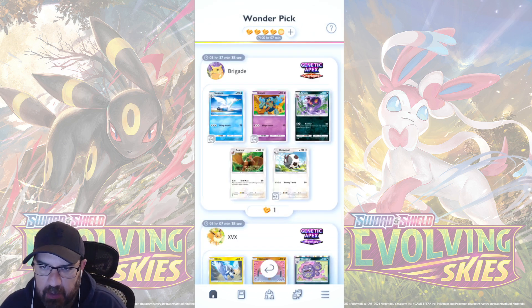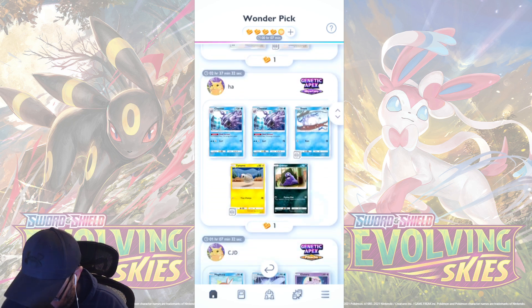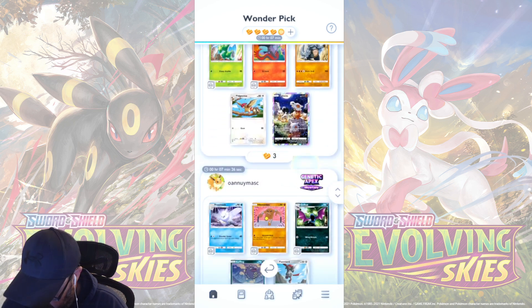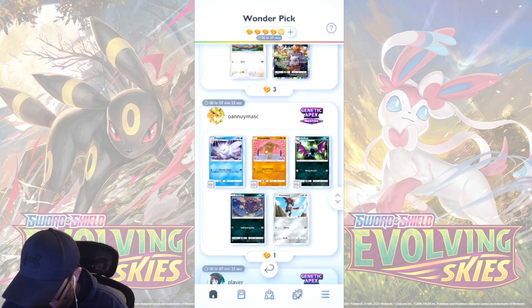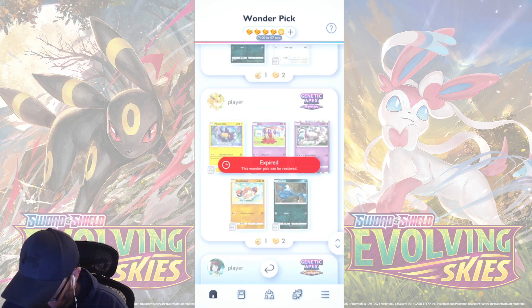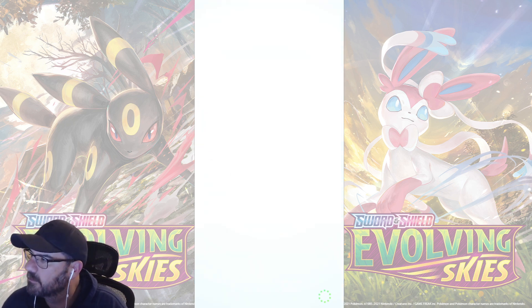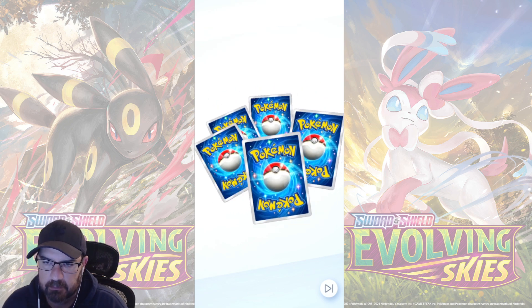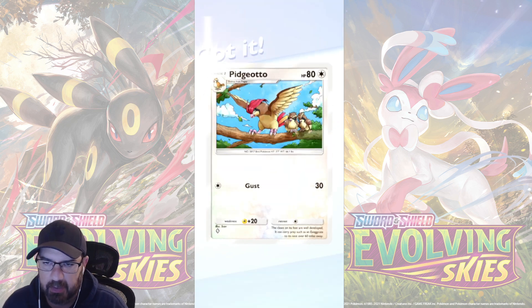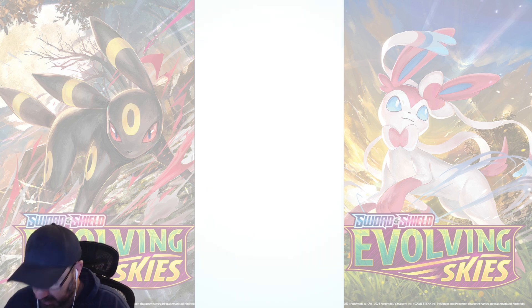Let's check out our wonder picks, see what we can do here. Oh, that doesn't look like anything. It's a nice Marowak. Yeah, I guess we'll go for that Marowak. Sure. Hmm, that one. Ooh. Okay, no Marowak. Okay, thank you.